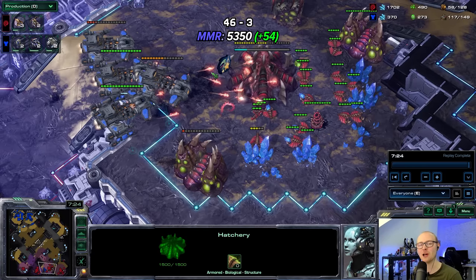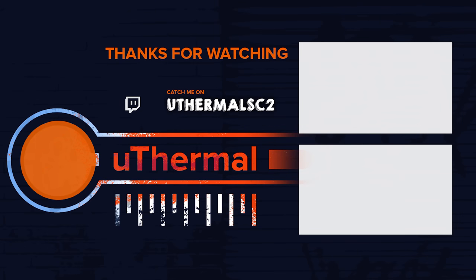That was absolutely brutal — he had 65 workers, four bases, scouted it, had spores — but he stopped building queens when he needed to spam them. Two battlecruisers don't even beat twelve queens, believe it or not. An absolutely beautifully brutal episode. Hope you guys enjoyed it — make sure to like, subscribe to the channel, and I'll see you all for the next one. Adios!